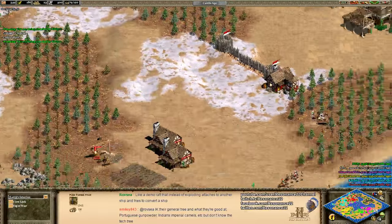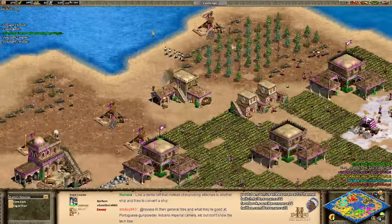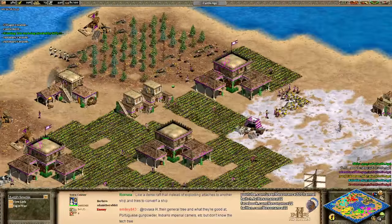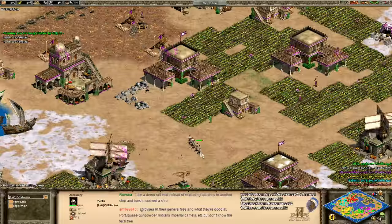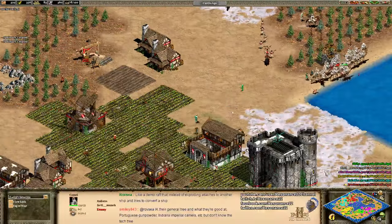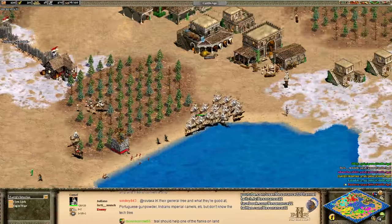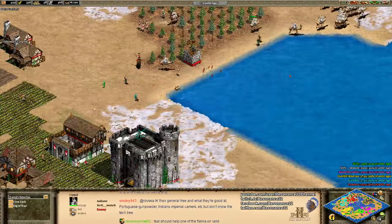Defensive Castle is one of the great ways to stop a push if you really need to defend yourself in the Castle Age, because your opponent needs to spam so many battering rams to get through that. Once you get to the Imperial Age, though, Trebuchets are going to be the ultimate stall breakers. So now if you're Gray, you've done plenty of economic damage — I think it's time to just sit back, relax, get to the Imperial Age, build a Trebuchet, and then re-continue the pressure.